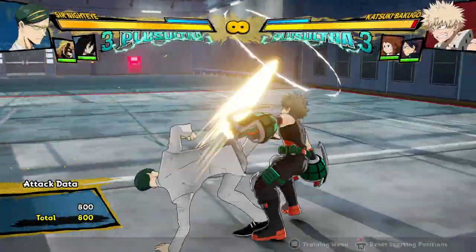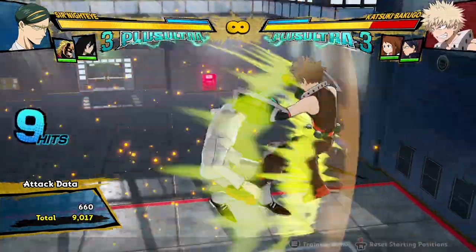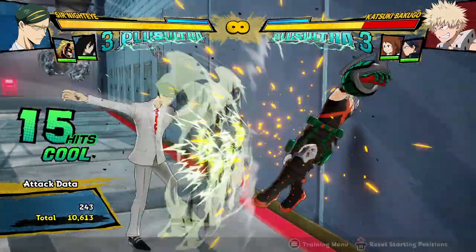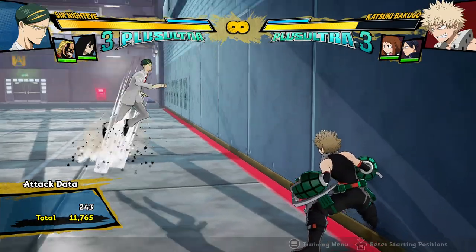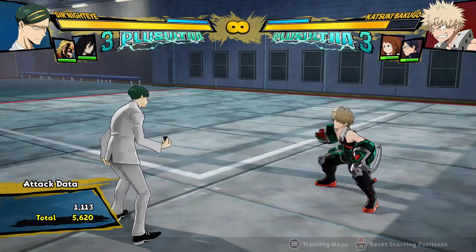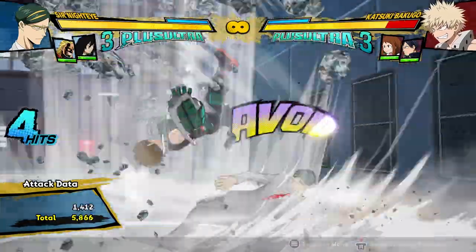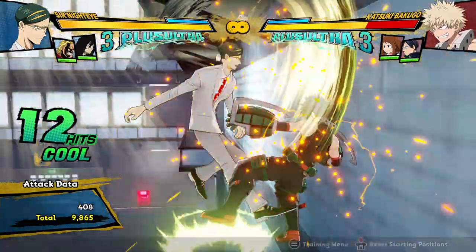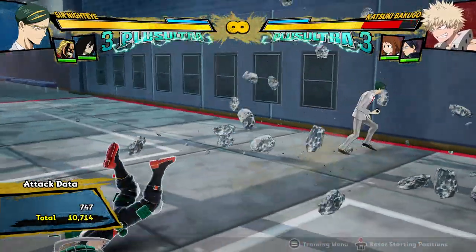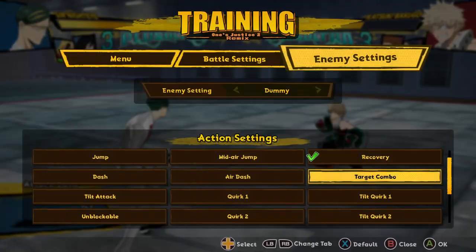A combo that I like to do if I'm not facing a wall is something like this. You can actually do this twice in a combo — this part's the hard part. The timing off of the yellow attack into the tilt Quirk ones can be pretty tricky, but that was a zero dash cancel combo that did 11,700, which is pretty awesome for a combo that's not too hard to execute except for the very end. Even if I want to make it easy, I can make it 10,000 damage and then go in for a plus ultra 1 or 2.